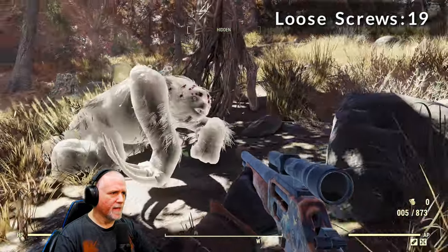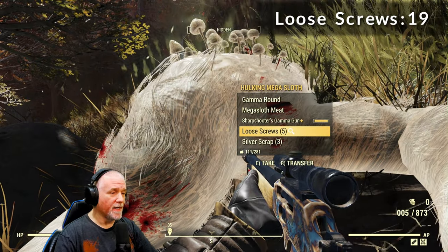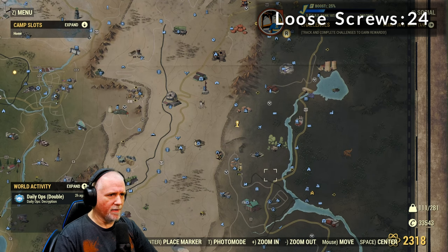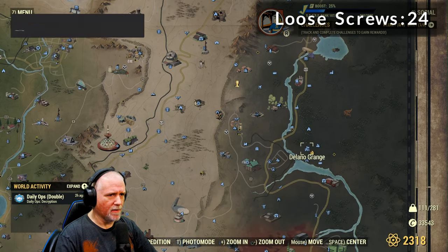Now that we've taken care of business, that got us another five screws. Our next location is going to be to the southeast at the Delano Grange. Let's go ahead and fast travel there.